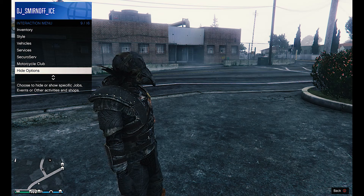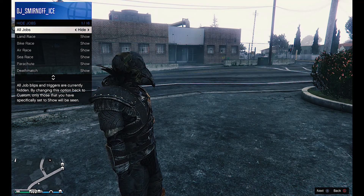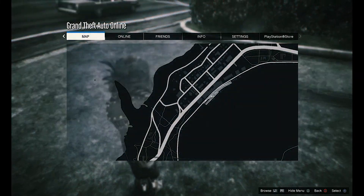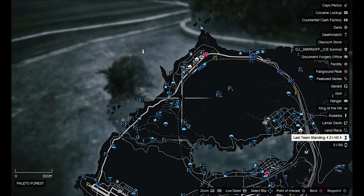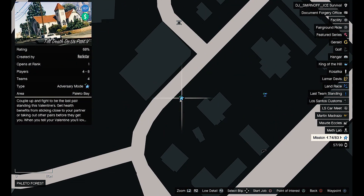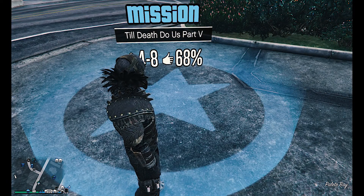You can also pull up your interaction menu, go to Hide Options, then Jobs, then Show Custom Jobs. And all you have to do is come to this location, which is located near Pulido Bay. Just look for that star right there — that's how you can start the job. You can hit square on your map or just come to this location.